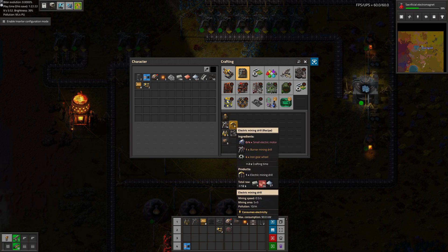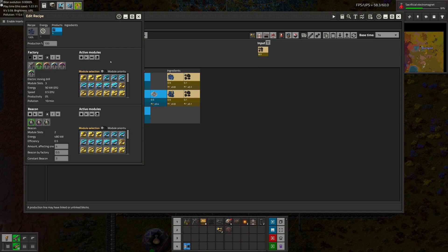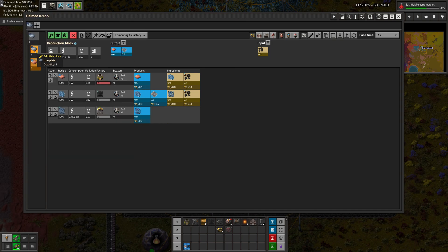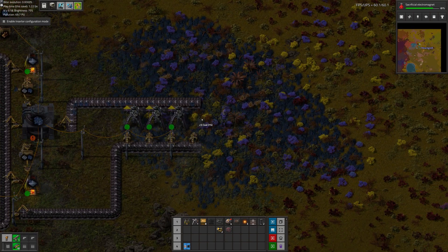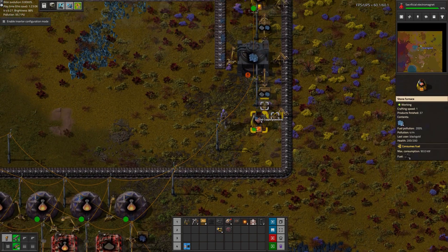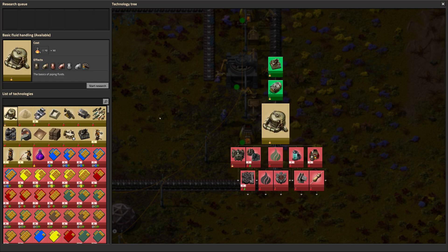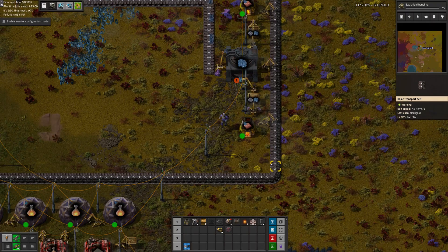They use almost half the amount of energy — much, much better. So we can go back here and upgrade this to electric drills, which will change the recipe. You can see now we only require two drills for iron and three for copper. We'll deal with more when we're ready for red packs. For now we can do basic fluid handling, which unlocks pipes and the offshore pump — can't really do anything with it yet, but we will soon.